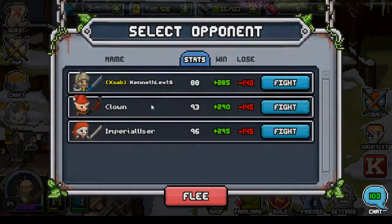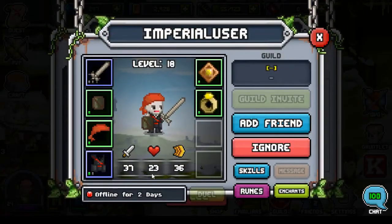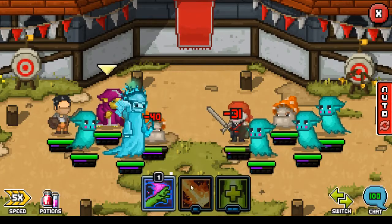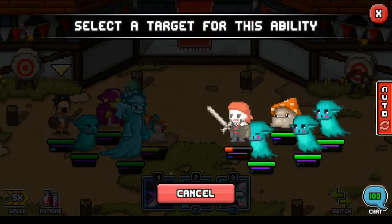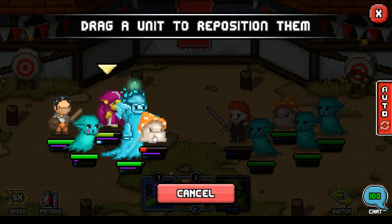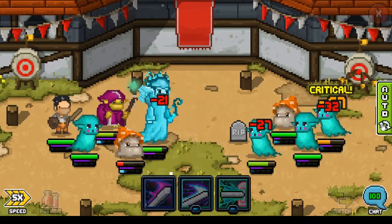In PVP you have to choose the person you think is the weakest. My rule of thumb is always to choose the person with the lowest amount of stamina — in this case it will be the imperial user. I'm turning auto off because I want to manually control it. The goal is to kill or damage the user account first. You're playing against an AI so it's actually very easy. Whenever your familiar is damaged, you can swap its position so it doesn't take further damage. Now that the user is dead, I can safely press auto and it should defeat the rest of the familiars.